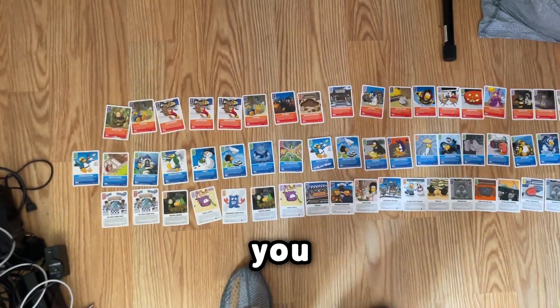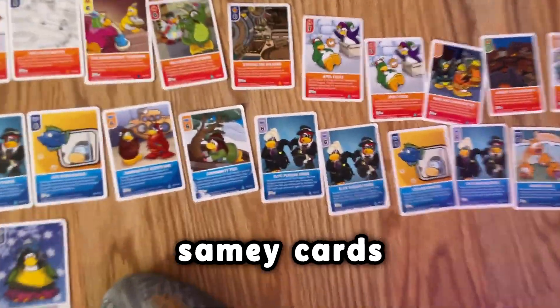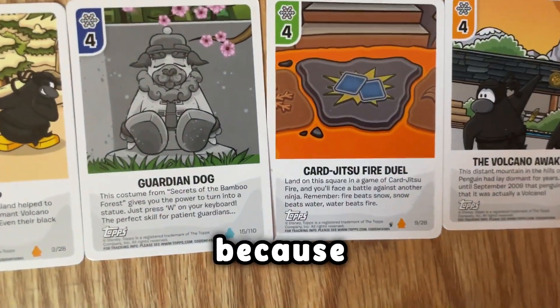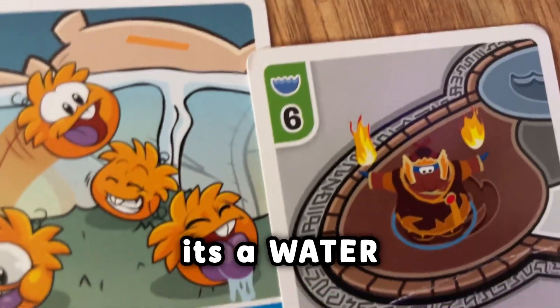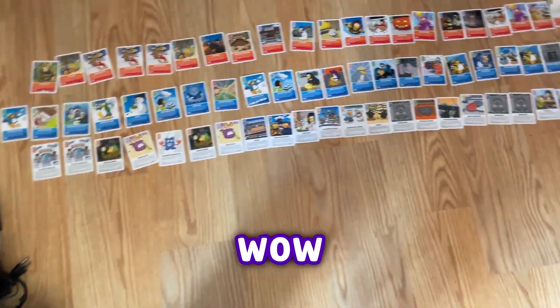Oh, you think that's it? No — it goes across my entire room. Honestly I don't even know what's going on over here. It's a bunch of naked penguins, a lot of samey cards. Also, I think this is ironic — this is a fire duel card, this is an ice card, this is a fire ninja, and it's a water card. Doesn't make any sense.